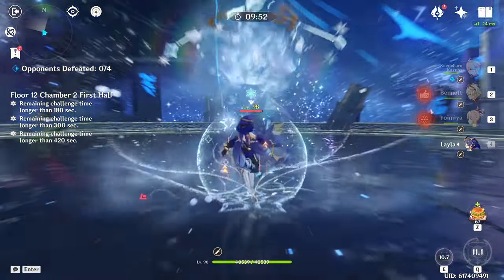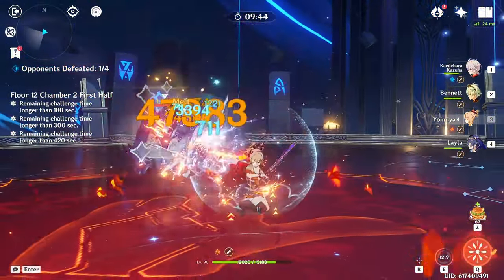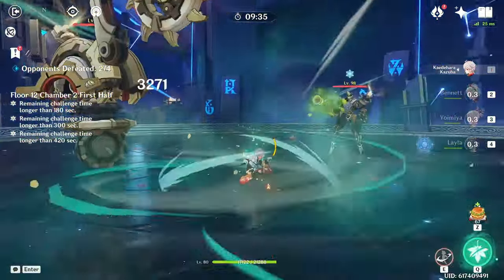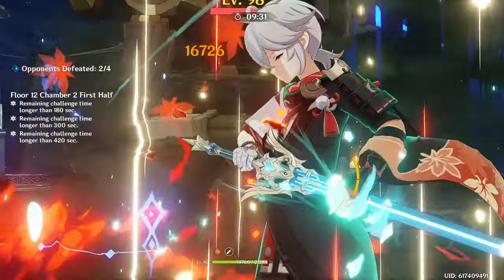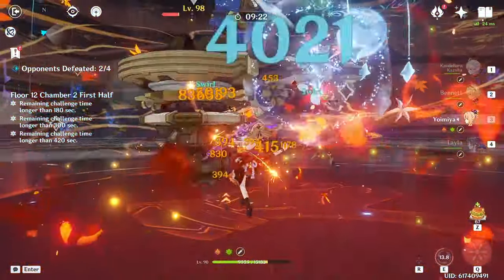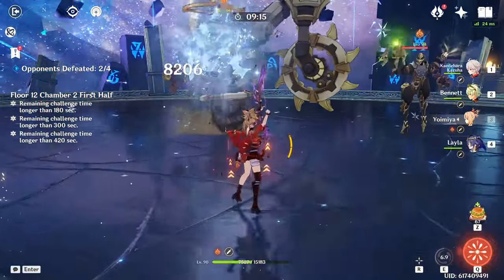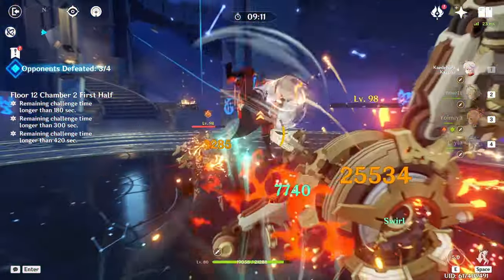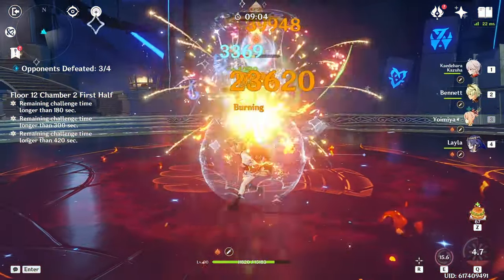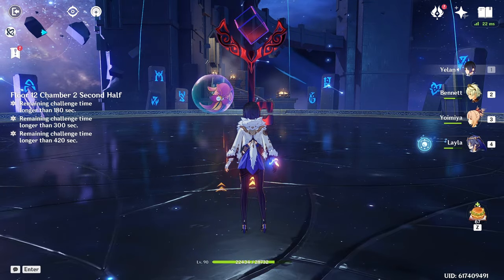Oh, they stole my energy — that's a shame. I guess I don't really need Kazuha for this part because they're pretty easy. Stop stealing my energy, you uglies! Go Yanya, attack! Oh my god, my shield broke — stop, you're so rude! How did you become so rude? Why you gotta be so rude? Alright, bye — we only need Kazuha. He was just here for fun anyway. I mean, he just kills things, especially when it's a boss.